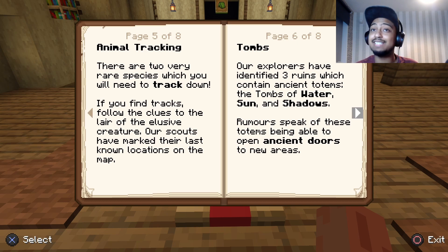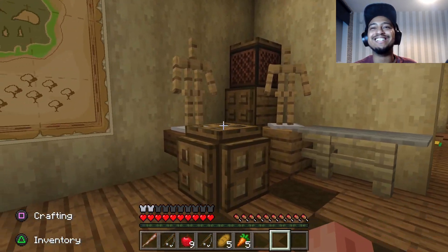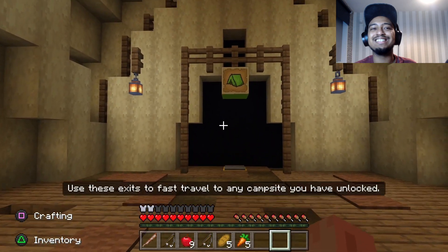Our explorers have identified three ruins which contain ancient totems — the totem of water, sun, and shadows. Rumors speak of these ancient totems being able to open ancient doors to new areas. Music discs: hidden throughout the jungle are 12 long-lost music discs — scour the canopy and forest floor to find them all. Ancient guardian: deep within the jungle an ancient being has been awakened — none of our explorers sent to investigate have returned. If you dare venture further, good luck!